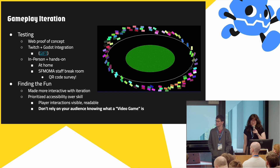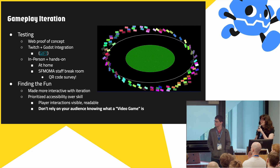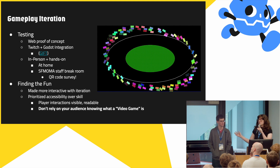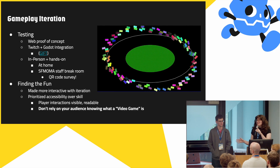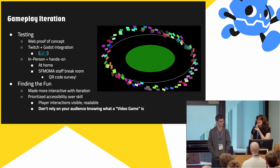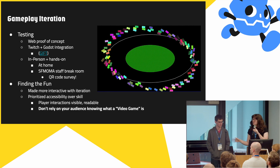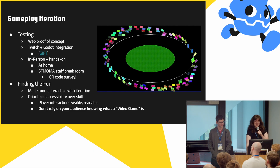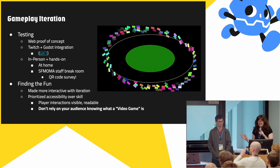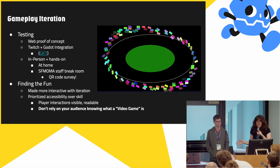On the right you can see our first web proof of concept. It started off really different — with hundreds of cars that could potentially be influenced by the track, as a response to theming around sports and fan culture. As soon as we made it, we thought: how are we going to test this? So we started using Twitch and Godot integration to invite friends to play. That didn't work because of Twitch's automod — spamming became a crucial part of our game, and Twitch chat bans spamming — so we switched to in-person and hands-on at-home testing. Finally, we put a partly finished build in the SF MoMA staff break room, and they gave us feedback via a QR code survey. As we kept going we made it more interactive, prioritized accessibility over skill, and learned not to rely on the shared language of games, since our audience wasn't gamers. Any UI convention or standard racing game mechanic, unless it's super readable, just wasn't going to be understood. It has to be as simple as possible.